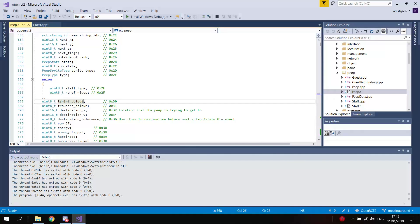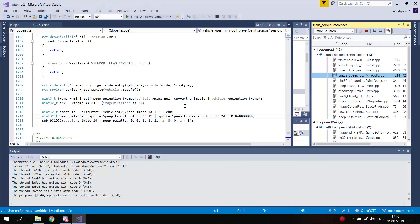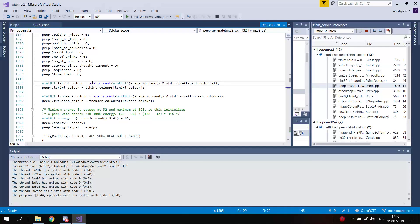In this part, I tried to see if I could get all guests to spawn with the same shirt and trouser color. This wasn't too difficult to accomplish.